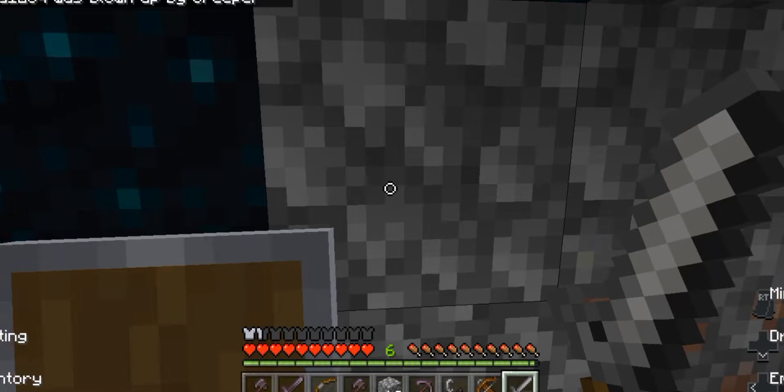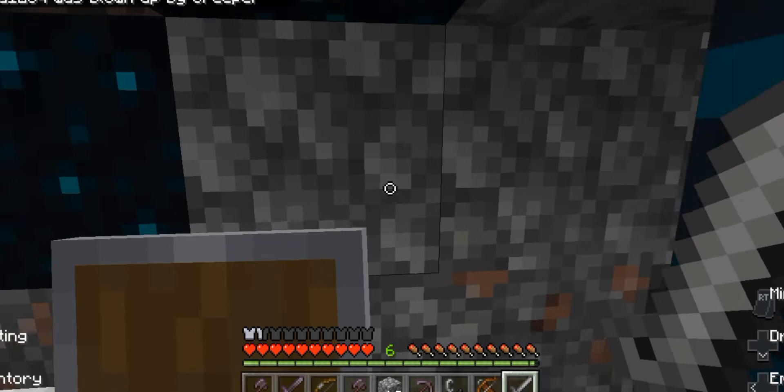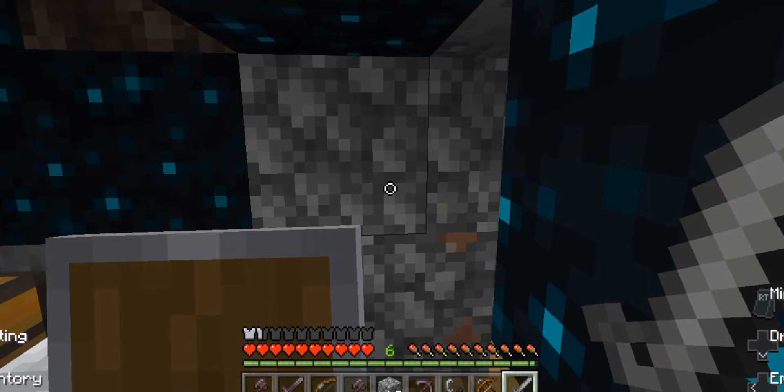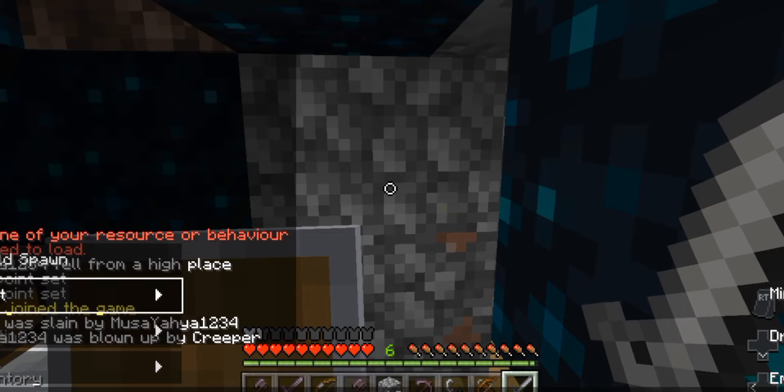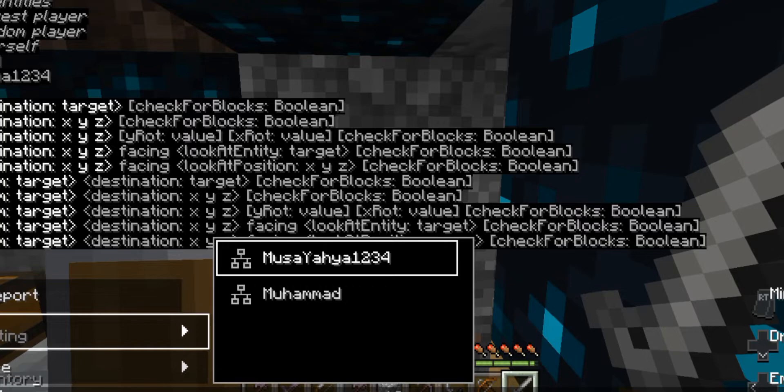I literally blew up a hole right next to this man's house. I can teleport to him just in case him or anyone does anything bad. I also have a few texture packs on which kind of make the game look amazing. Let's teleport to this man.